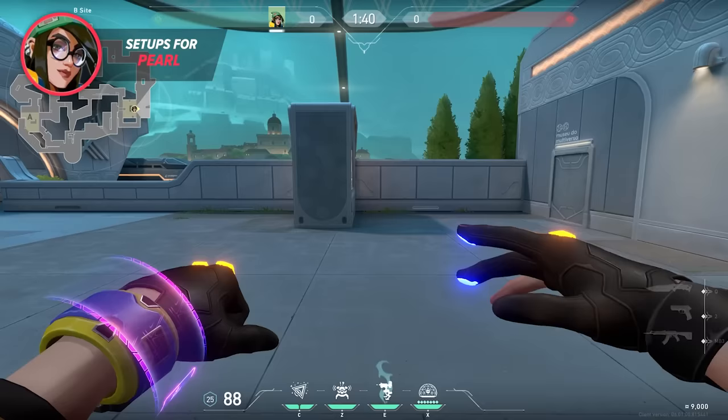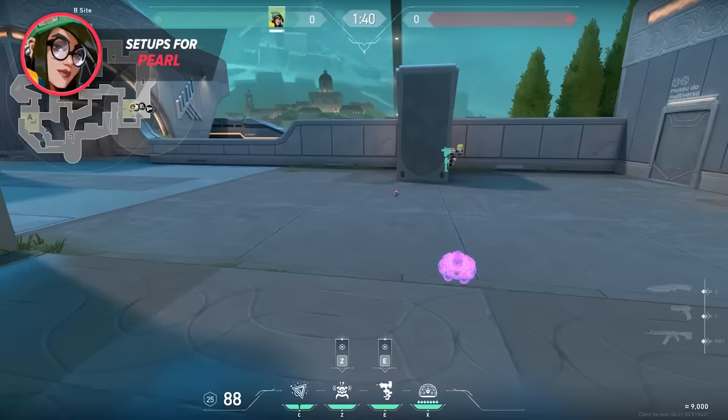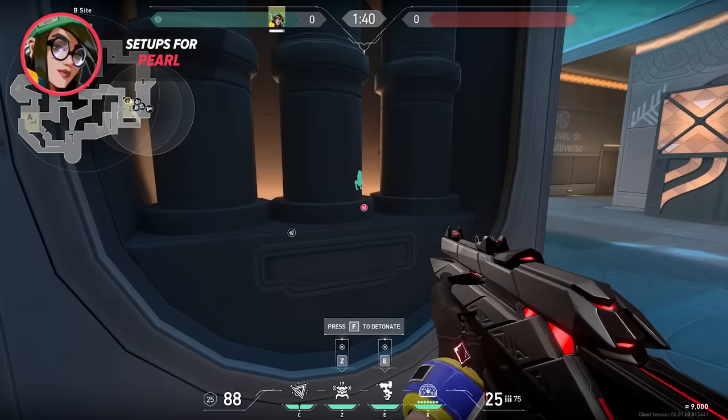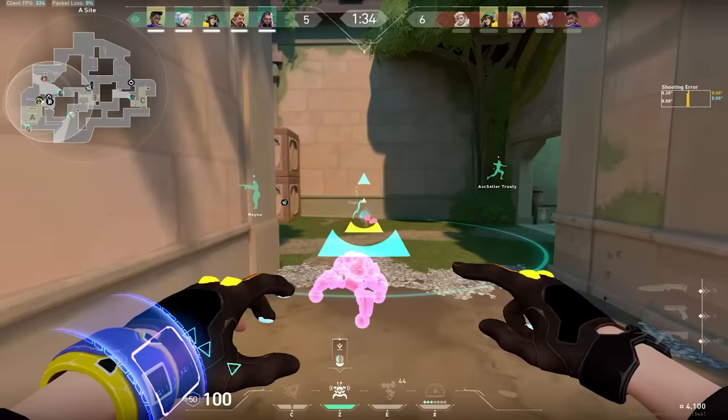On B site, it's all about forming a crossfire with your turret to find success. Because the bomb site is so open, trying to swing off of it will most likely end up with you fighting a 1v4. Because of this, I like to form a cross with my turret while using my nades to limit the space the attackers get to move forward. If you're able to time your nades with the other duelist's entry then you're golden, since it will be easy to pick them off if they don't have their team's aid.